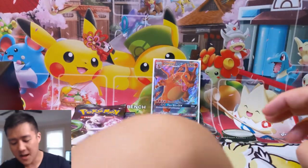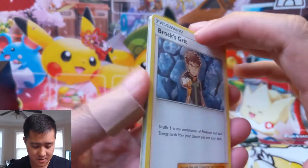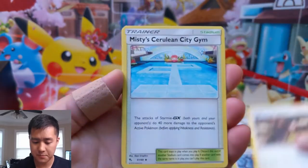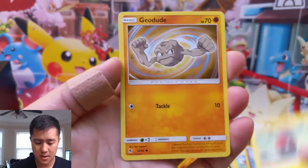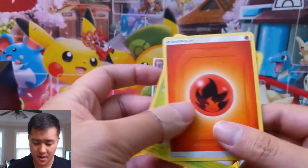Now that the curse is broken, hopefully the floodgates will open and we're going to be swamped in Shiny GXs. It's a little awkward with this band-aid but we'll muddle through. We got Koga, Misty's Gym, Magikarp, Ekans, Voltorb, Geodude, Pikachu, Butterfree — I believe that's the rare — and then there's that energy.